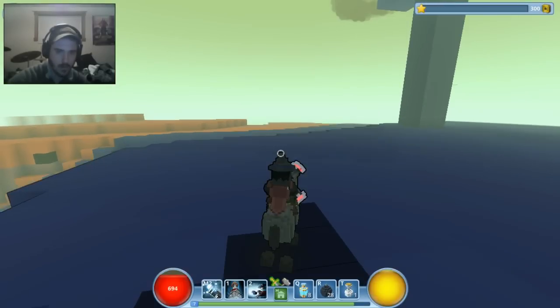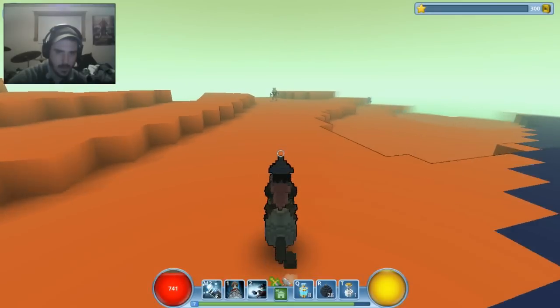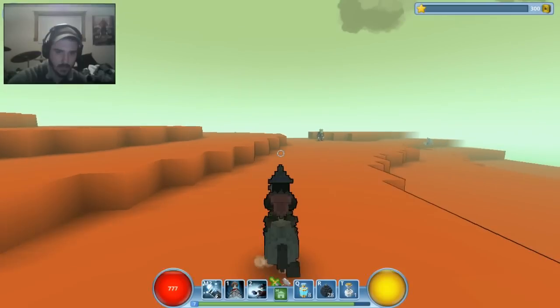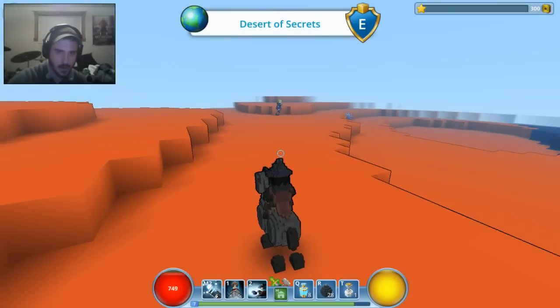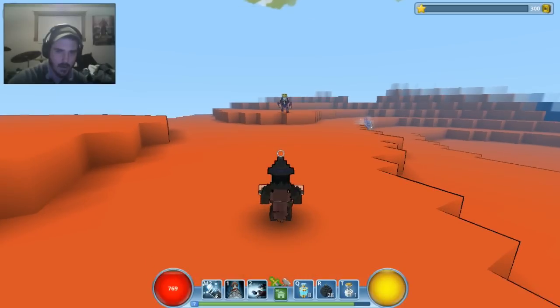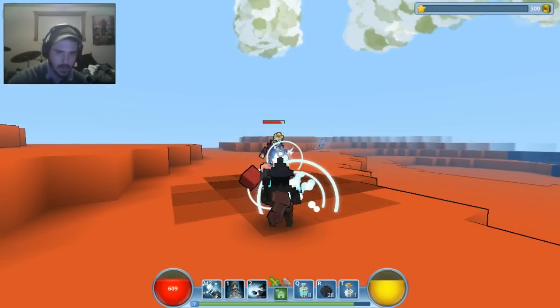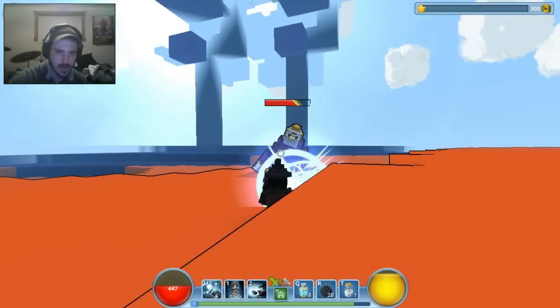There are mounts in the game. I have a horse. This is a different biome — this is a desert biome. There are two that I know of: I think the Abandoned Boneyard and the Desert of Secrets. As you just saw, these guys are kind of tough.